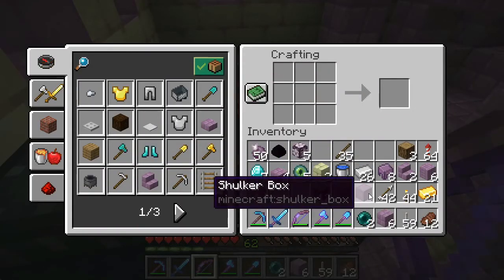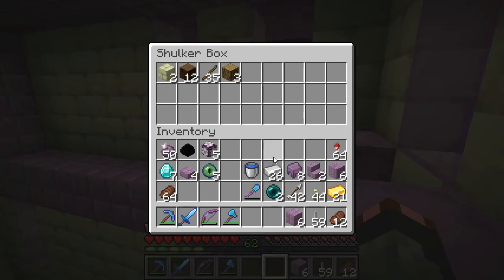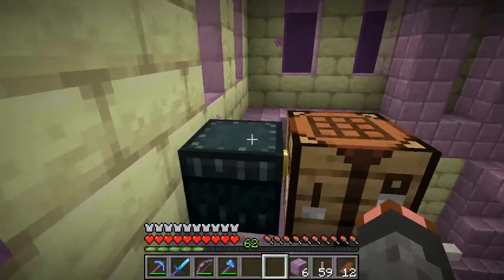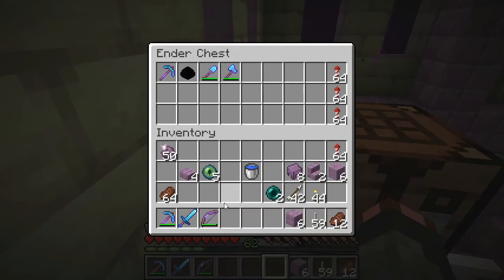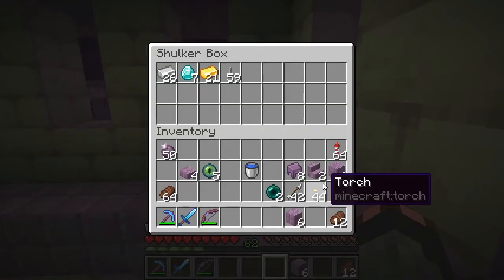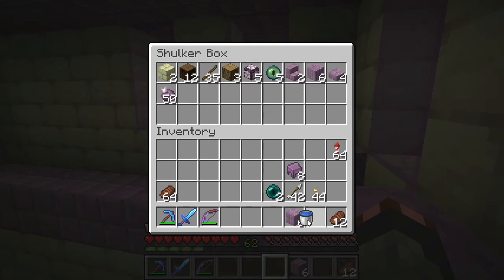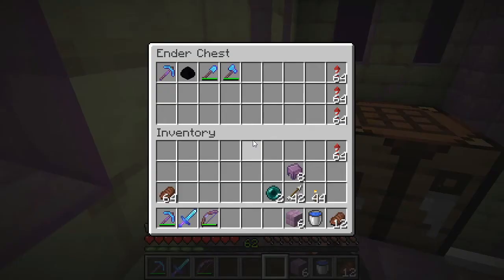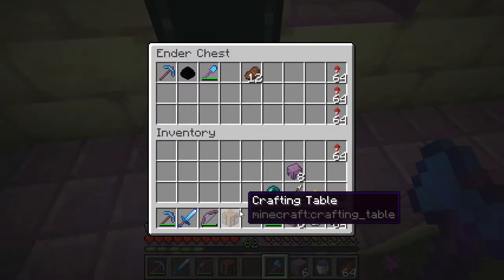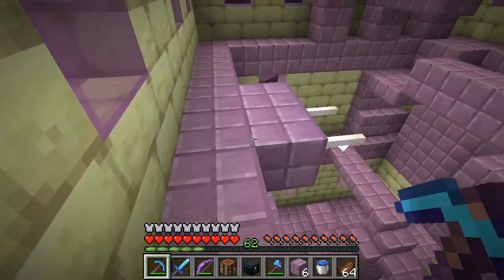Let's make three more - that's one. In this one we're just going to put in all of our miscellaneous stuff. Dragon egg you're going to go right there. Shovel, axe - we'll keep one pickaxe, the sword and the bow on us. End rods - I have 59 of them so far, which is absolutely great. We'll keep the water bucket.